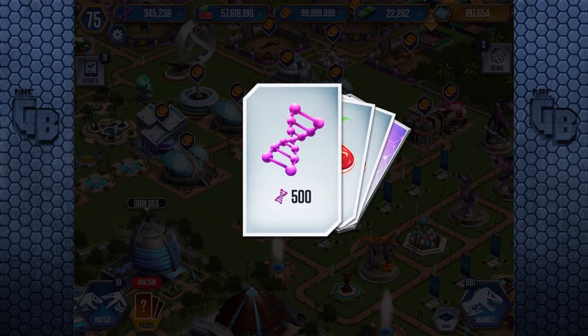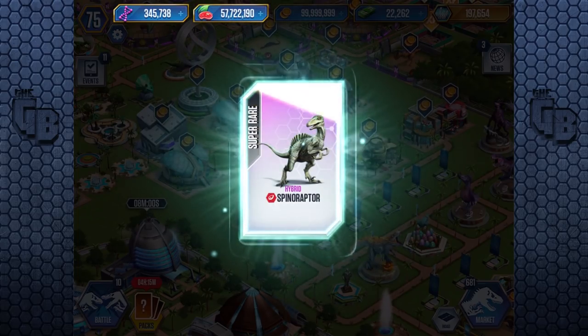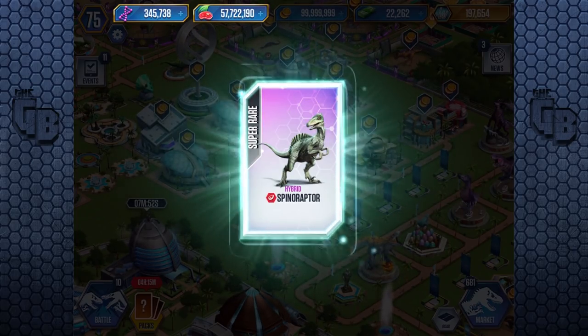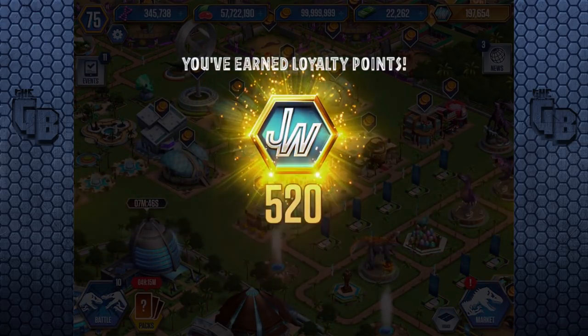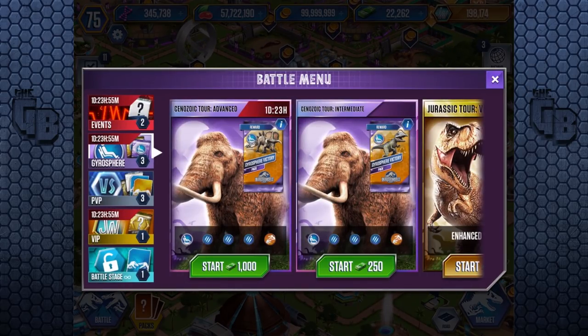Top prize — Gyrosphere victory! It's got to be a super rare. Please be DNA and not food or coin. And it is one DNA card — we don't know what it is. Click one. Oh, it's Spinaraptor! Not bad — that's about 9,000 DNA. So for 1,000 bucks we got 9,000 DNA, factor in the 500 extra, so we got about 10,000. Plus 450 VIP points! And then it changes — you're against the Cenozoic next.